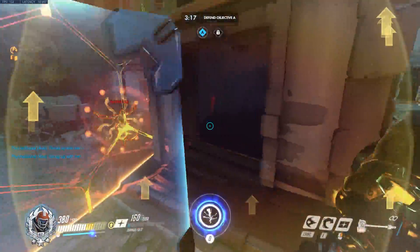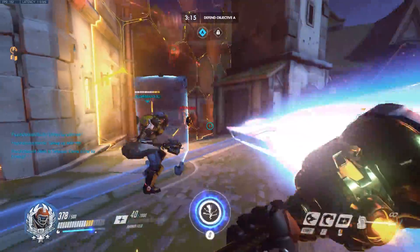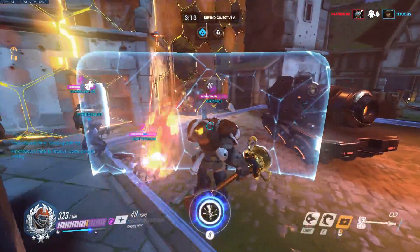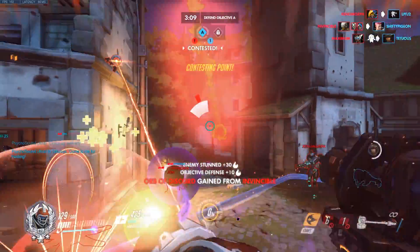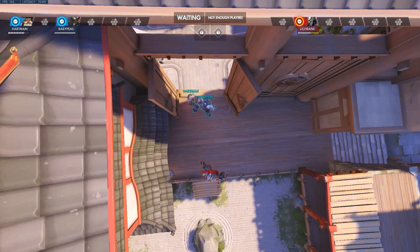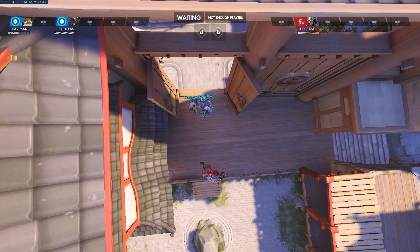Reinhardt has one of the biggest game changer ultimates in the game, Earth Shatter. Mastering this ability can win teamfights alone, however it can also be easily countered. Reinhardt throws his hammer to the ground, shattering it in a frontal cone, dealing 50 damage and knocking down everyone hit, stunning them for 2.5 seconds.